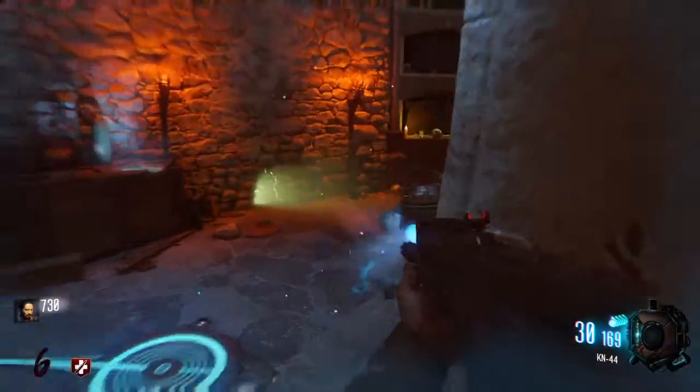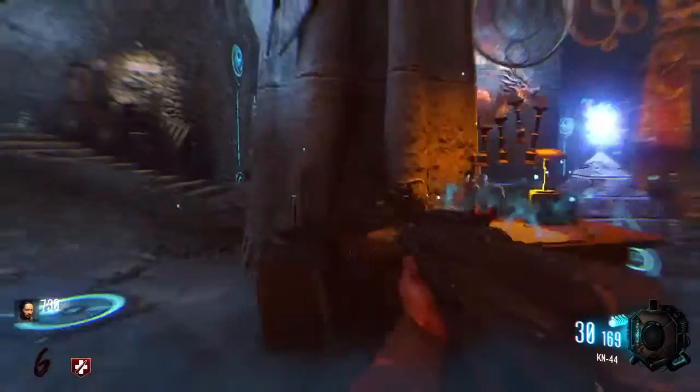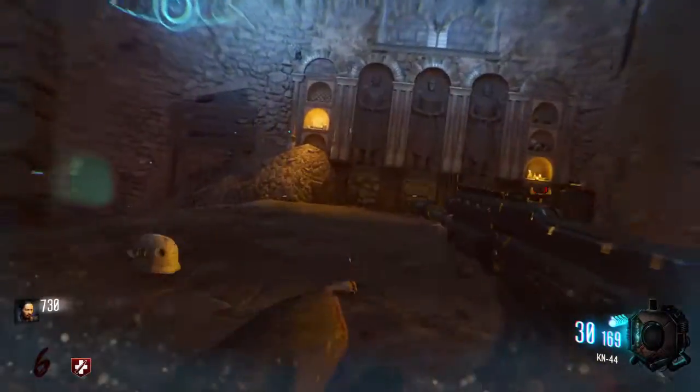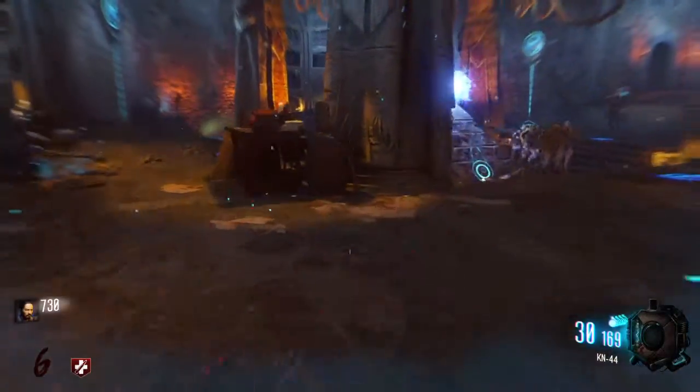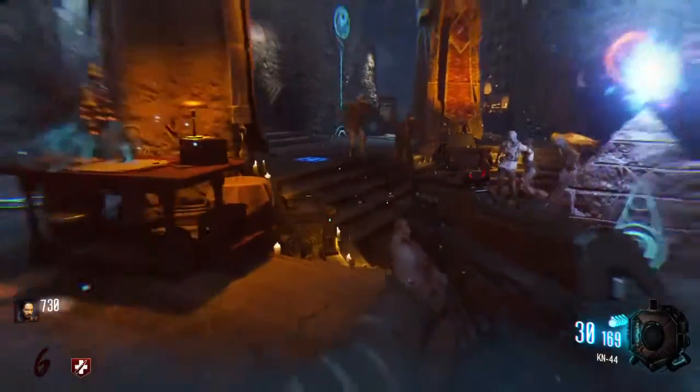I've also been able to find that this easter egg will in some way give you the Vril device — the golden rod — which has been used in three different easter eggs: Mob of the Dead, Shangri-La, and of course Moon.